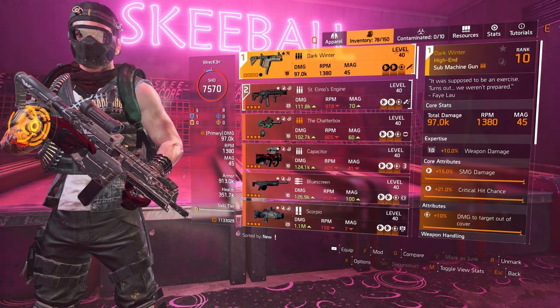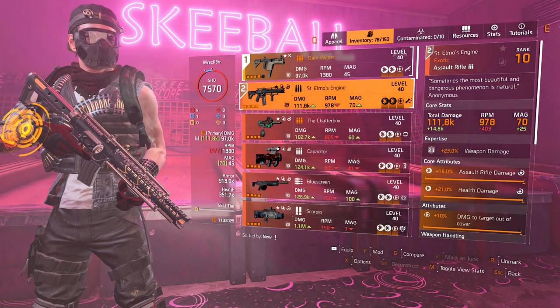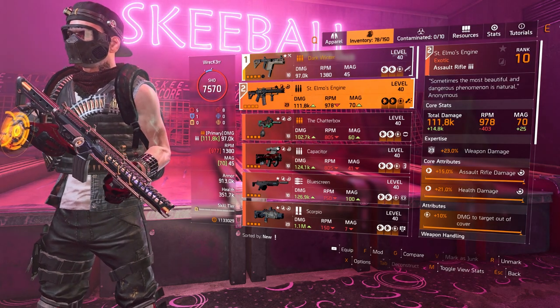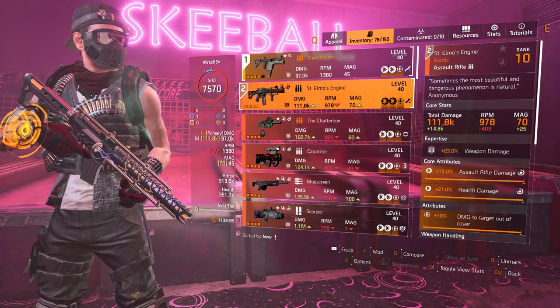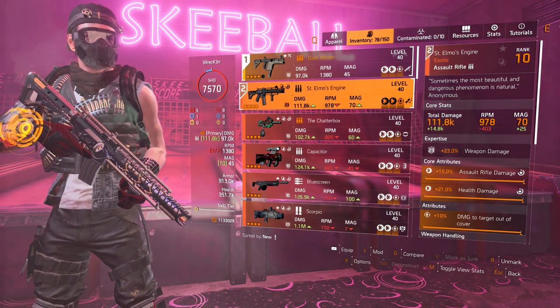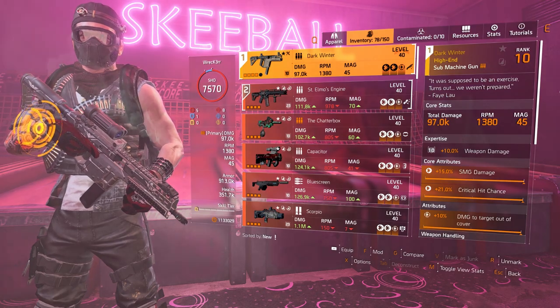As for my secondary, if I need a backup I'm running my Saint Elmo's Engine — that's the best-in-slot AR presently in the game. Same attributes: damage to targets out of cover as the third attribute, fully spec'd out with 23% additional weapon damage from the Expertise rank. Those are the two weapons I'm running primarily.